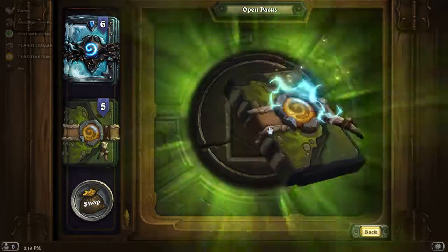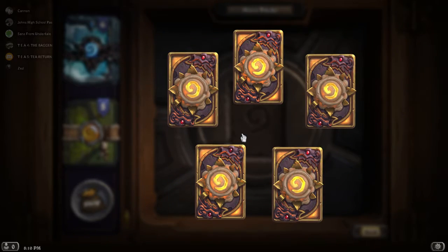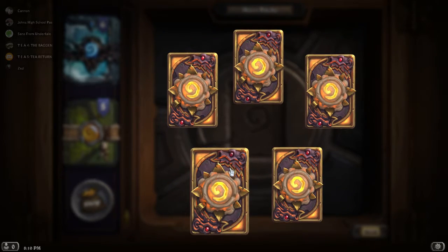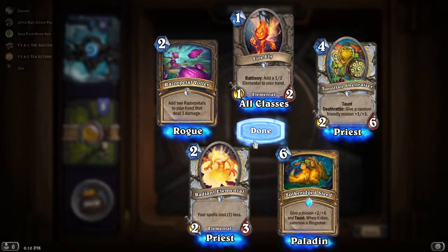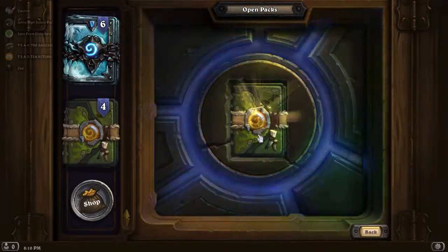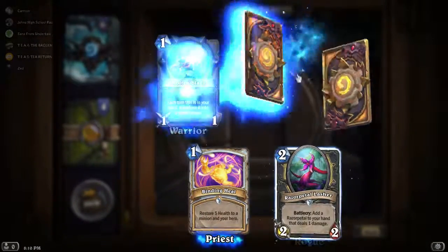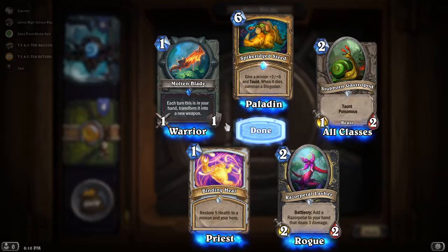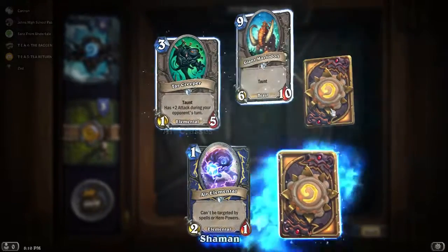Now we're on the Un'Goro packs. These came out last year around the rotation in March or April 2017, I believe. Let's see what we get — not expecting much. I have most of the Un'Goro cards I want. Hopefully we don't open another Tyrantus if we do get a Legendary. Most of these I have; I disenchanted the bad ones before.